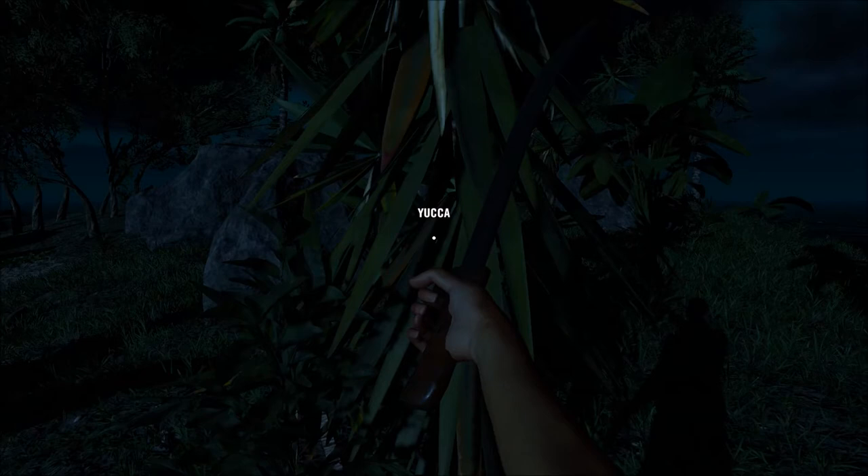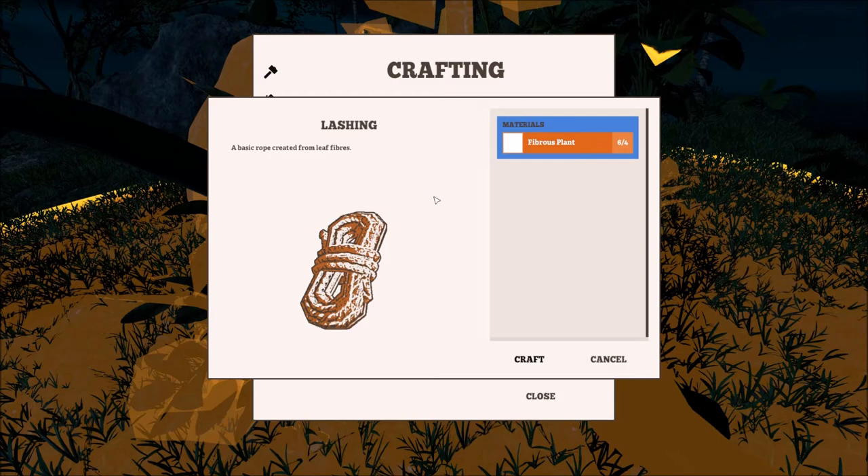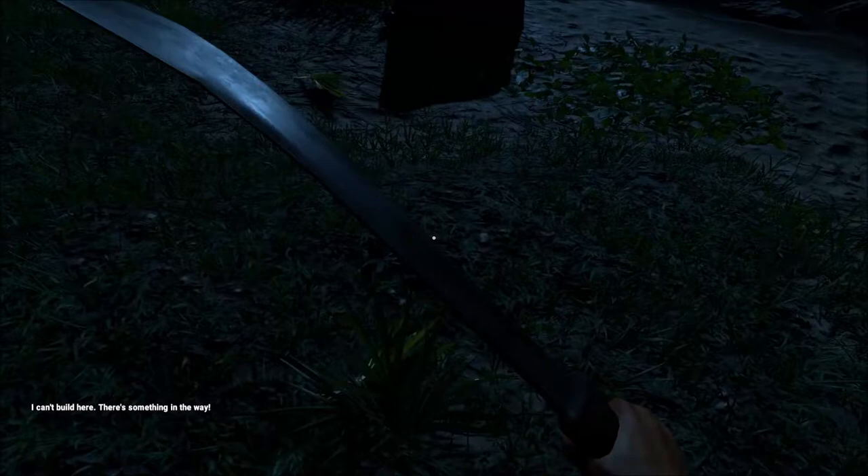Let's get some yucca here and continue to make even more and more lashings. I can't wait to build this spear gun. That feels like the only weapon that should kill sharks.